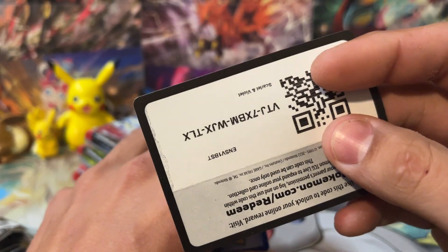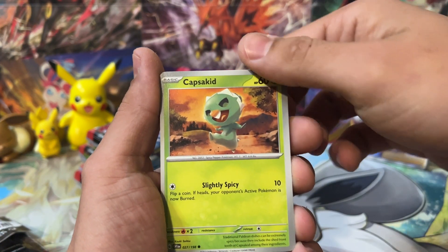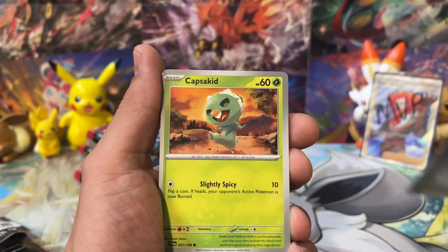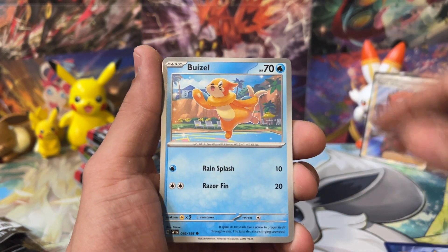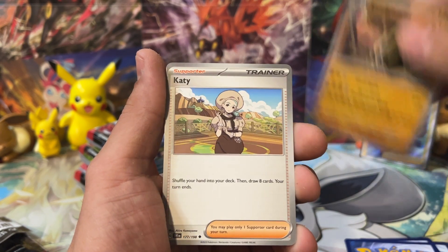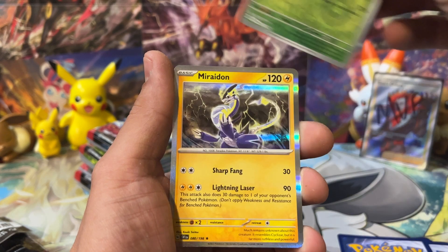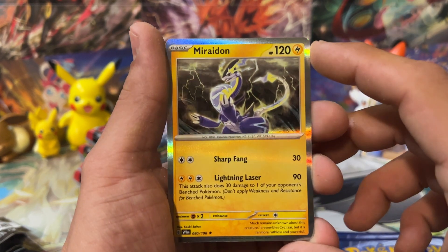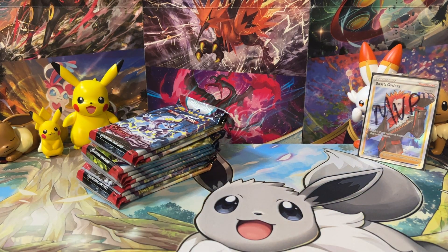Here's a code card for you guys — let me know what you're getting from the code cards. Let's guess an energy: Grass Energy for Capsicud. We get Metal Energy for Revavroom. We've got Capsicud here, Potion, Buizel. Let me know what you guys are getting from Scarlet and Violet base so far. We got Miraidon — we're looking for you, buddy, but in the EX form.